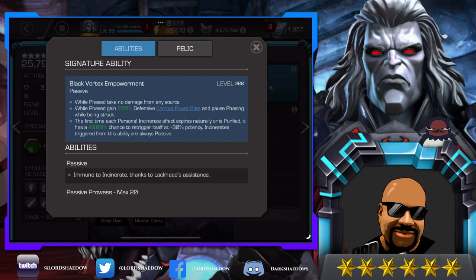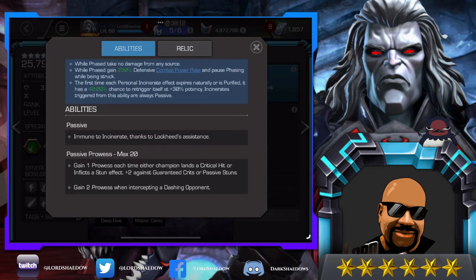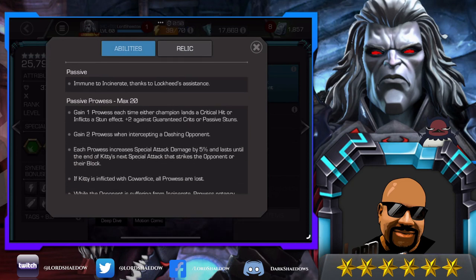If you're not familiar, take a look at Apocalypse — he can make any mutant a horseman, and when Kitty becomes a horseman she becomes even better. Passively, she's immune to incinerate thanks to Lockheed's assistance — that's her little pet dragon.